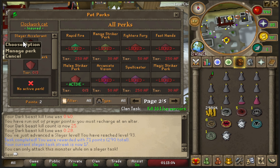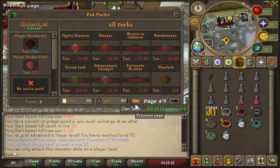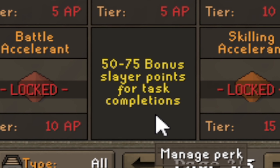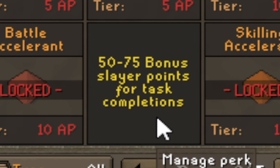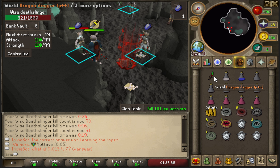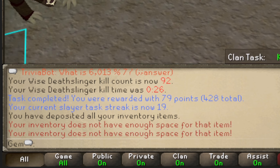When I unlocked the perk, the description said 5 to 15 extra points per task - I thought that was the range across tiers 1, 2, and 3. But those were just the base range of bonus points I could get, and each upgrade increased that range. Now I'm getting around 50 to 75 points per task, which is clearly worth it compared to the 15 I originally expected.